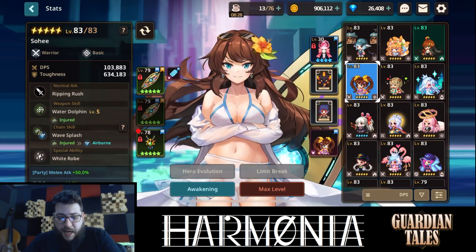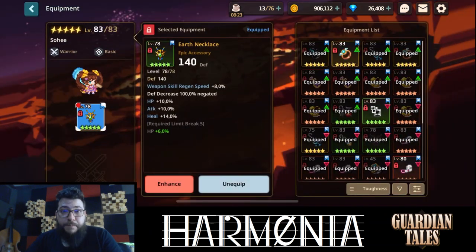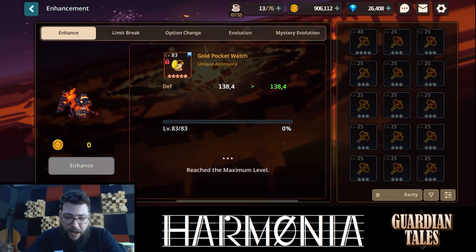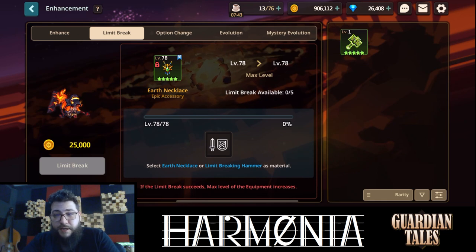And the best thing about it is that you can use it even if it's level 78. Because as you can see here, if I compare with other accessories — like this one that gives you weapon skill regen speed — comparing with my strongest pocket watch, I'm only losing 2% toughness by having it at level 78. And it has more attack. It doesn't have skill damage, I know. And its downside is that you're gonna need a lot of these little guys, the green hammers, to limit break it.